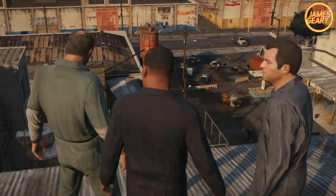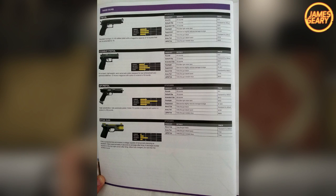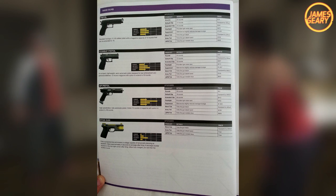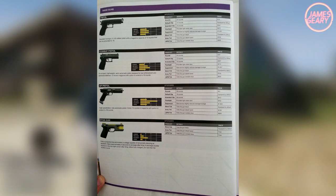Now for the pistols, the first one's pretty simple — just a standard pistol, not too expensive. You can get attachments for it: the extended clip, default clip, flashlight, suppressor, black tint, army tint, and LSPD or Los Santos Police Department tint. So you can get a metallic blue and different tints for the guns. It doesn't do too much damage, but it's just a standard pistol.